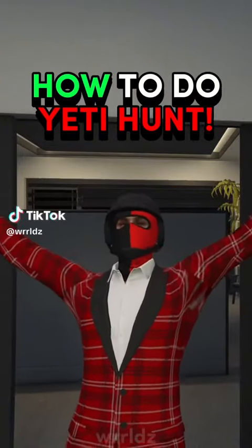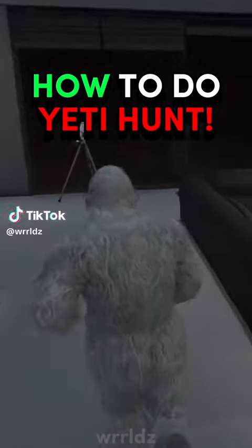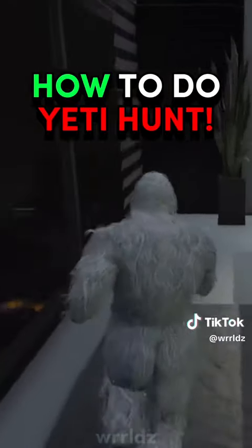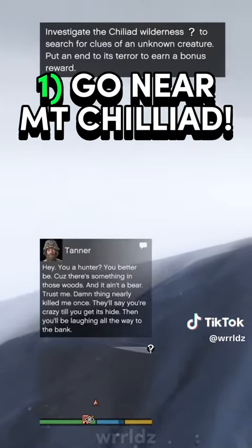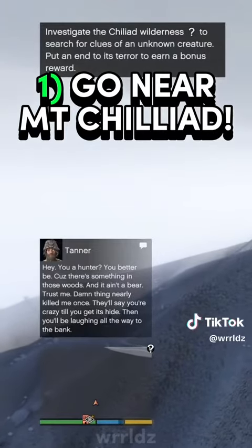Here's how to complete the Yeti hunt and unlock the Yeti outfit in GTA Online. First off, go near Mount Chiliad to trigger the hunt by receiving a message from a hunter named Tanner.